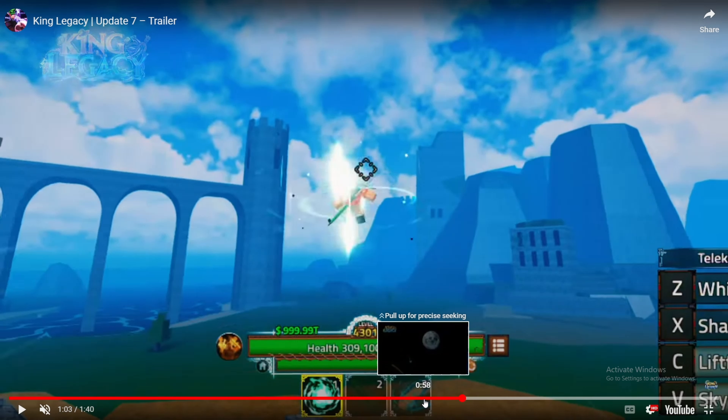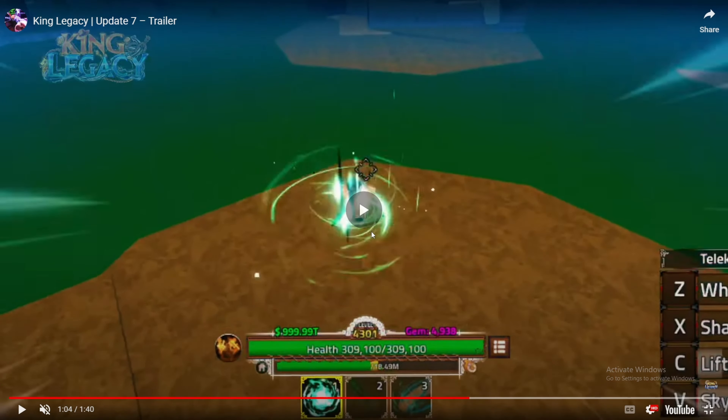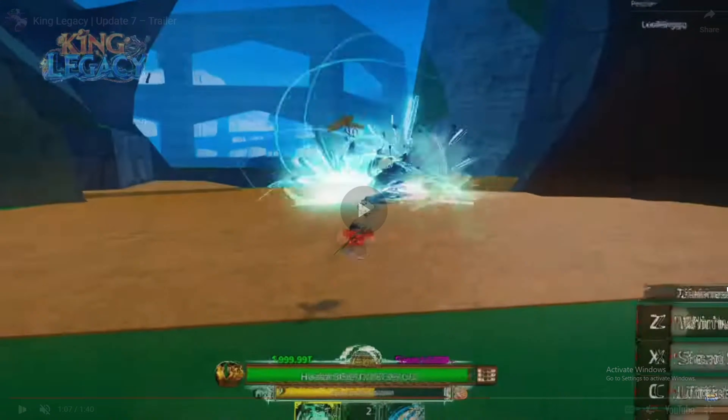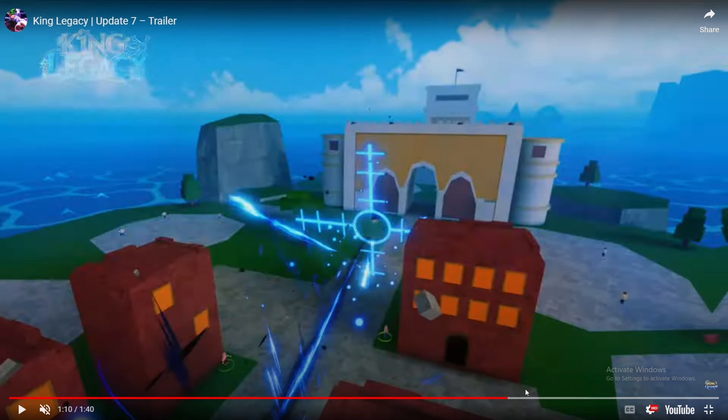Here's the fighting style again - I don't know what that is, it looks like Fishman maybe. This looks like Yoru. What I just realized - Telekinesis! Yo, this is a new fruit. Wait, this is another new fruit - Telekinesis. I just realized, I almost missed this. It has four moves, this is probably like a rare fruit. Oh it actually looks pretty sick, it's like a fly.